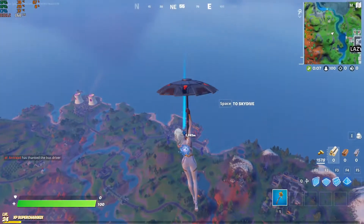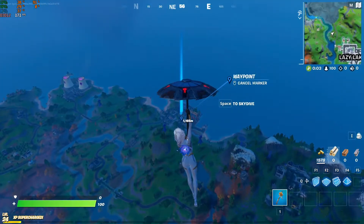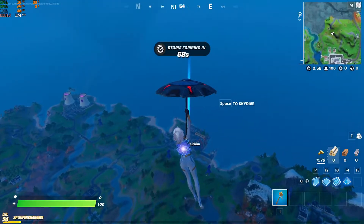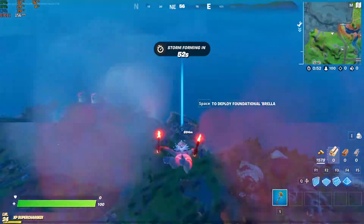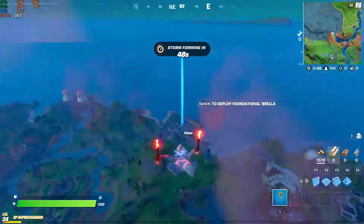You'll notice you see the temperature and then you see another number. That other number is utilization. You'll see that one of those cards is being used at 80, 90, maybe higher than 90%, while the other one is at 0%. And what that is, is most of these games do not support the dual card SLI feature.